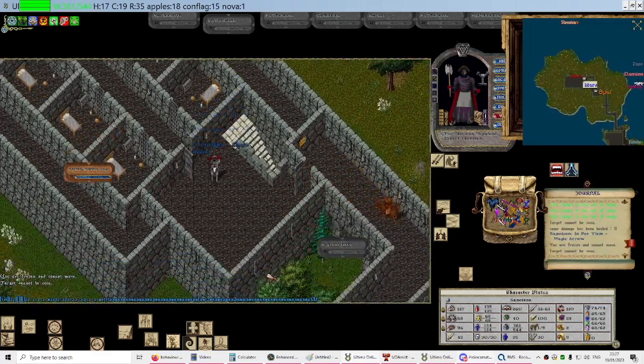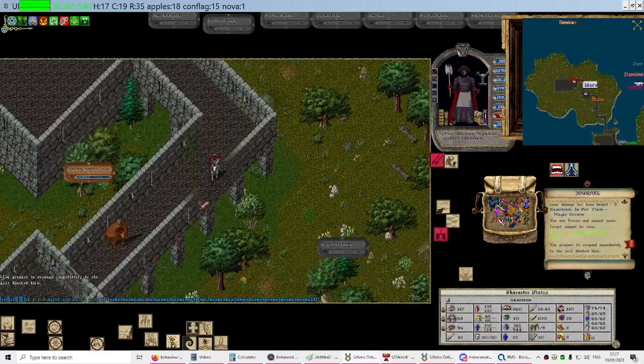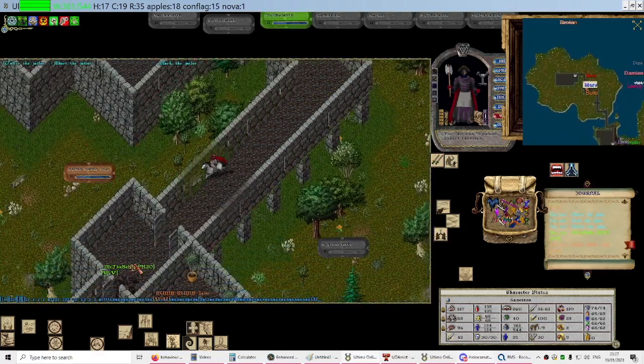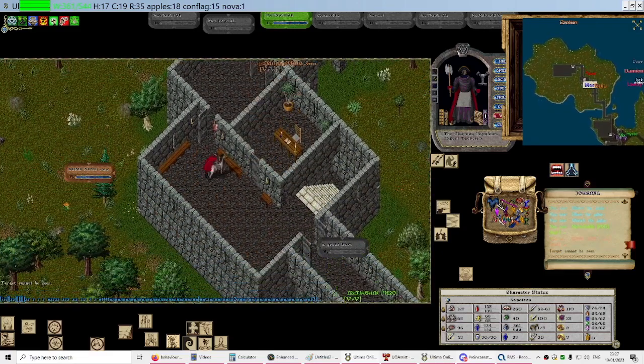So they are using a script that targets the relative tile above them and it allows them to teleport upstairs. You just cast teleport, click their health bar and you will be able to get to the tile above.